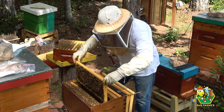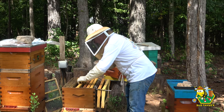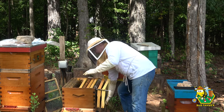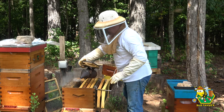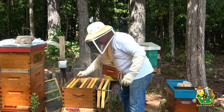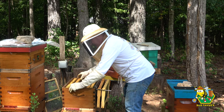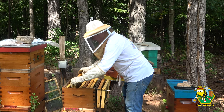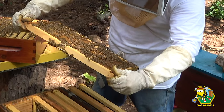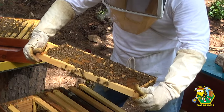I think these girls do not have a queen. If that's the case, they are going to get the queen from the resource hive. Okay, this next frame has two queen cells on it — and it also has eggs. Okay, maybe they're just not happy with their queen. This one's got a ton of queen cells on it: one, two, three, four — four supersedure cells. Five supersedure cells. Awful late in the season, ladies.